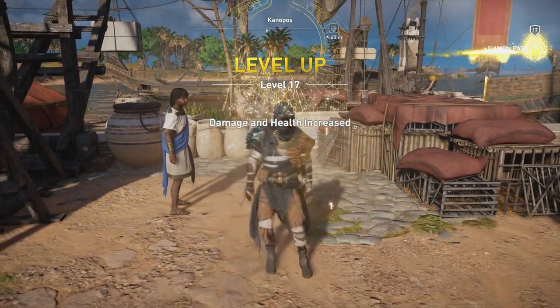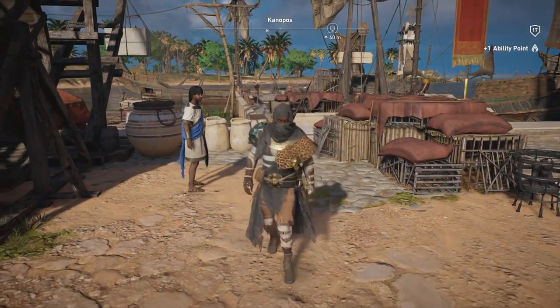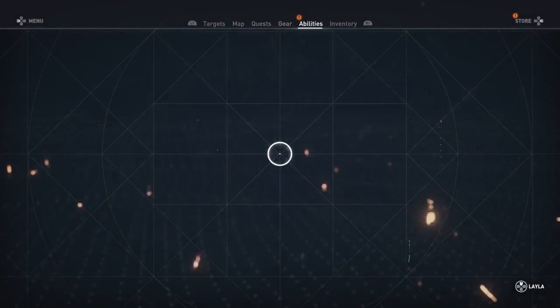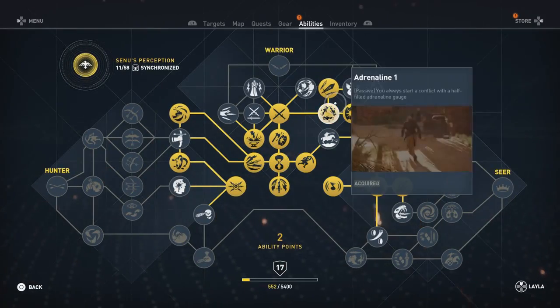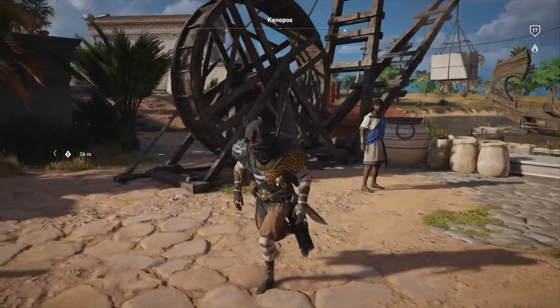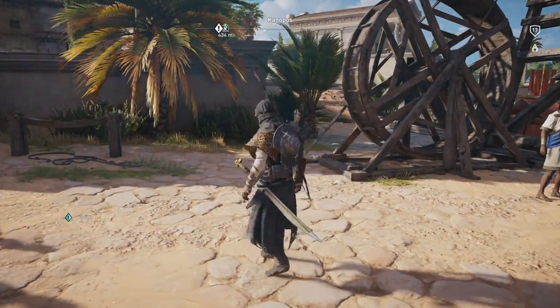And that quest is completed. Got a new ability point, I think that gets me up to two. I need one more though. Okay, so let's do a couple locations. We're gonna do a bit of traveling here. I want to get this spot way over here, so we're gonna fast travel.